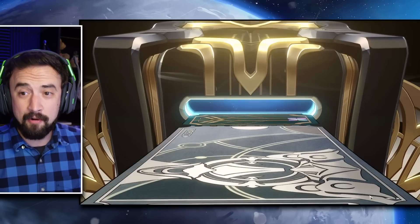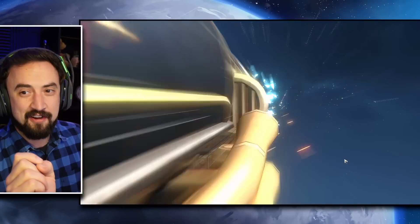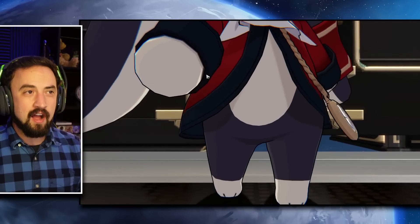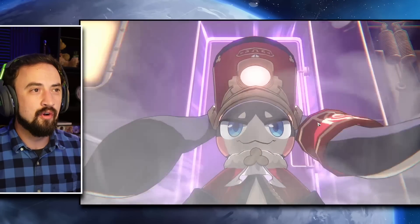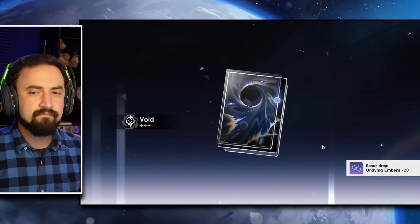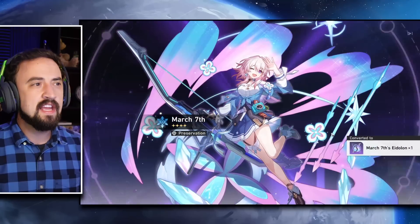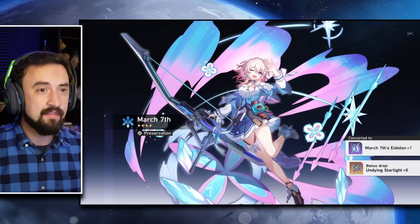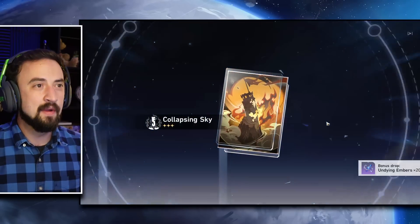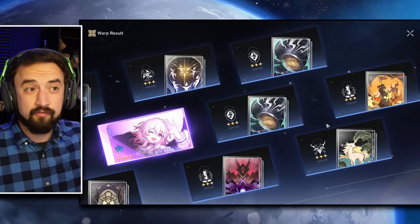We've got 13 tickets. I'm going to do a ten-pull because my last two ten-pulls on this banner were both five-stars, so my streak is over — I'll probably get a four-star this time. I want anything I don't have maxed, especially a unit. March 7th dupe I'll probably have about maxed after Jing Yuan's banner. There's the four-star. So now sometime between now and my next ten, I'm guaranteed another four-star.